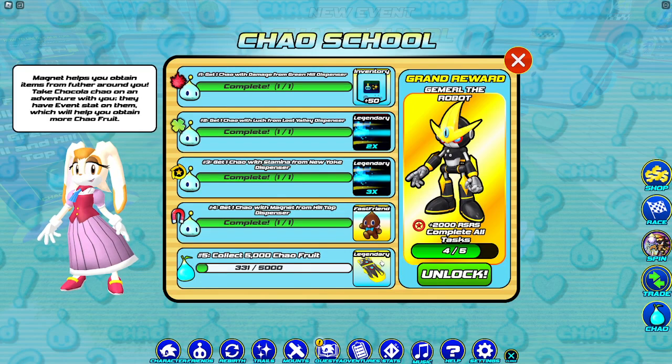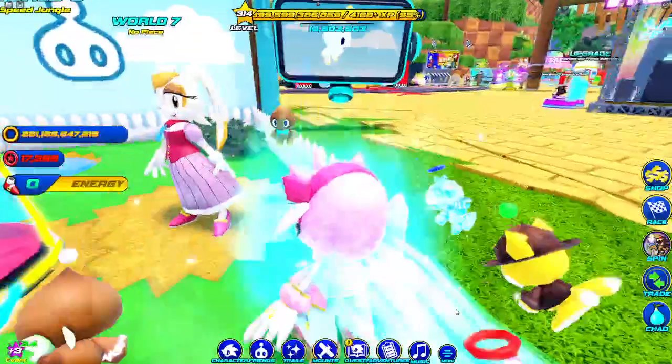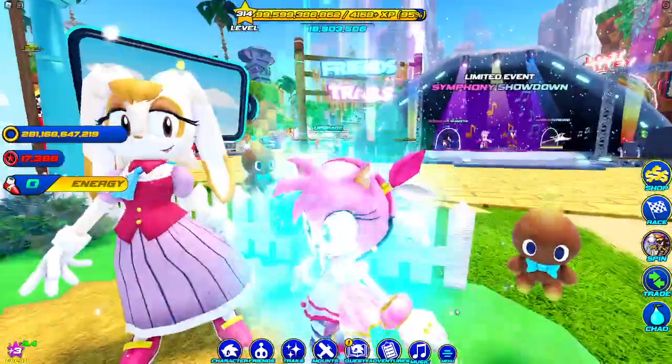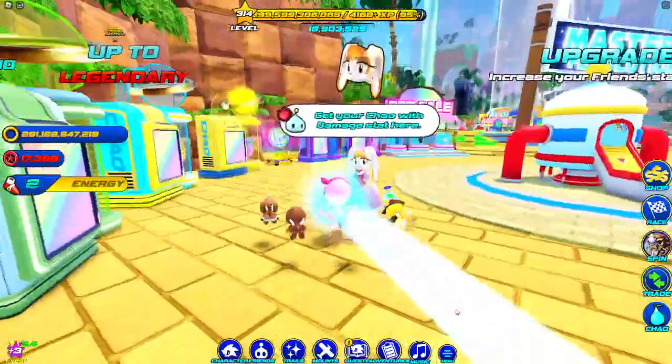After that you just have to click 5000 Chao to get the General hoverboard and Gemerl himself. When you make Gemerl three-star he can glide for some reason, so I think maybe Knuckles may get the gliding ability soon. We also have Vanilla as a model in the game and I hope she gets to be a skin — she's probably gonna end up like Eggman and Trip, but it would still be super cool if they made her a skin.